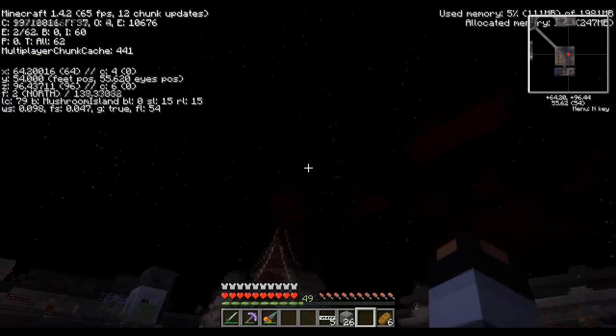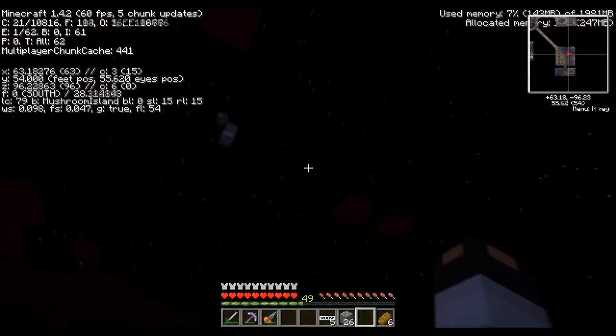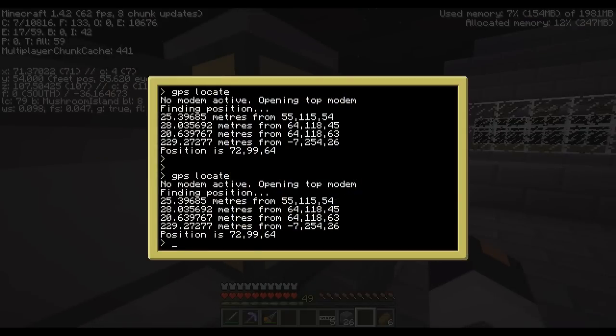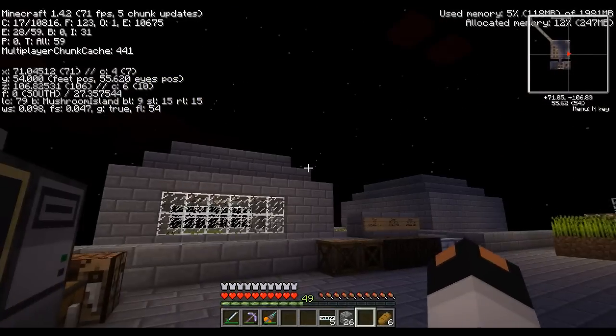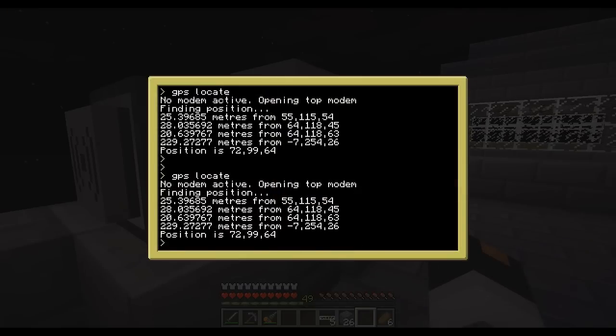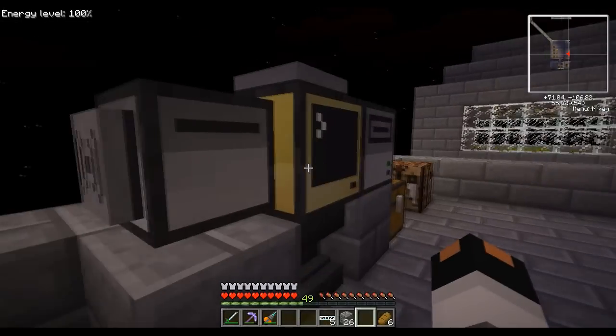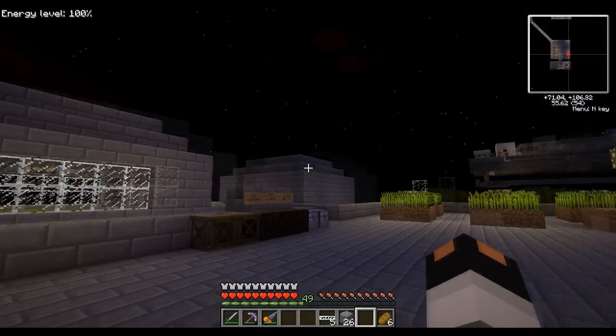Something I want to point out: if you're going to use multiple GPS clusters, don't place them too close together — it can actually cause issues. On this computer you can see that when I did a GPS locate it gave me the wrong position. The first three satellites it talked to were from the cluster right here at coordinates 55, 64, etc. But instead of getting the fourth signal from here, it got it from the GPS cluster above the tower at negative 7, 254, 26. Because of that, the Y and Z coordinates came out wrong. Keep that in mind.